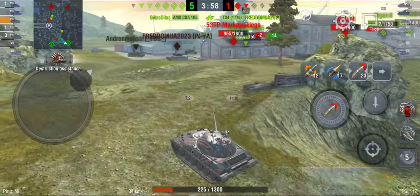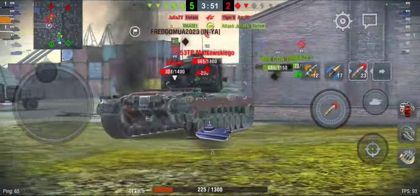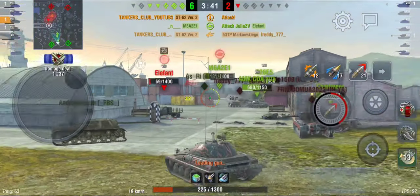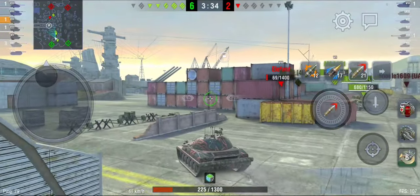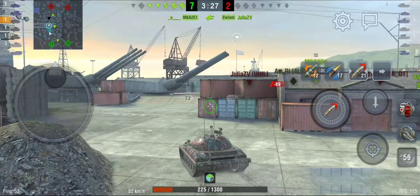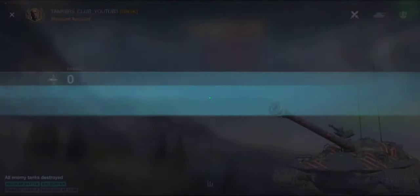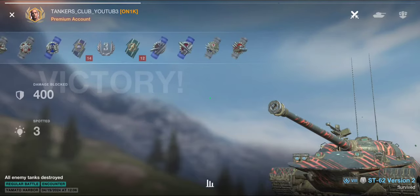Nice nice nice! Yes, maybe I can get another shot on the 53TP — here we go, come on, nice! That's what I'm talking about. When Adrenaline activates and you're low HP, you can even get a 6-second reload boost, so you can use that to your advantage like I did here. If you are low HP, you get a faster reload and a huge DPM boost. Not the perfect showcase — third class mastery badge — but we won, guys!